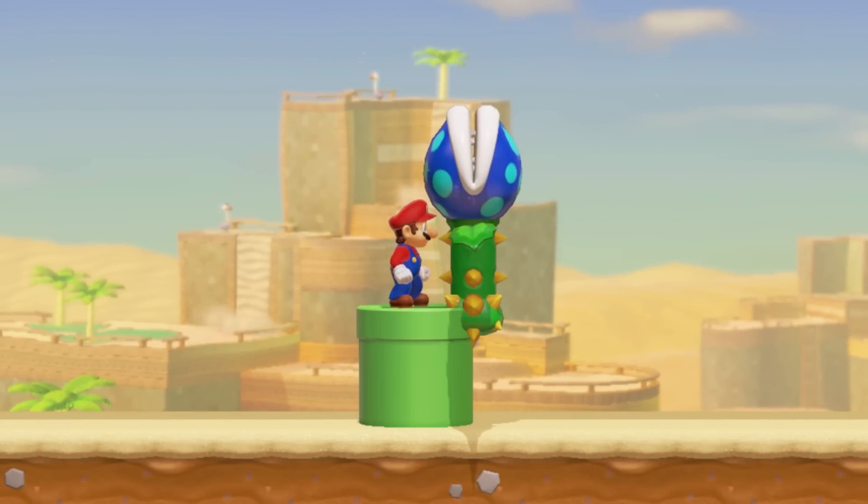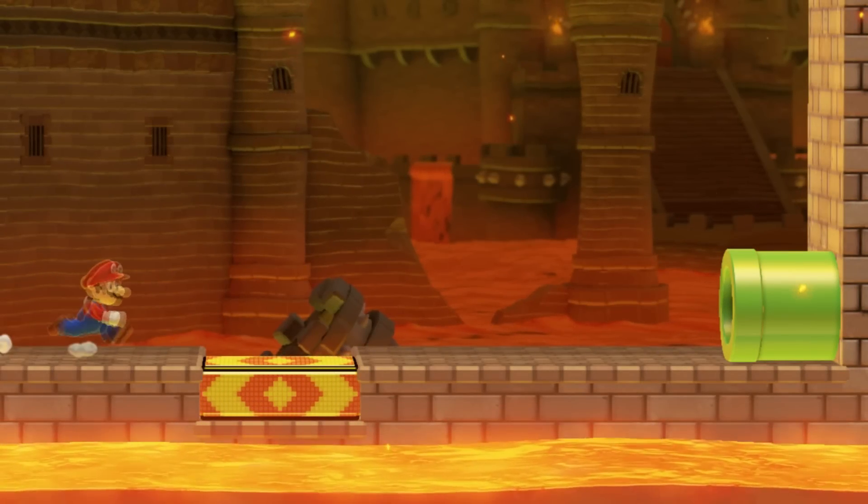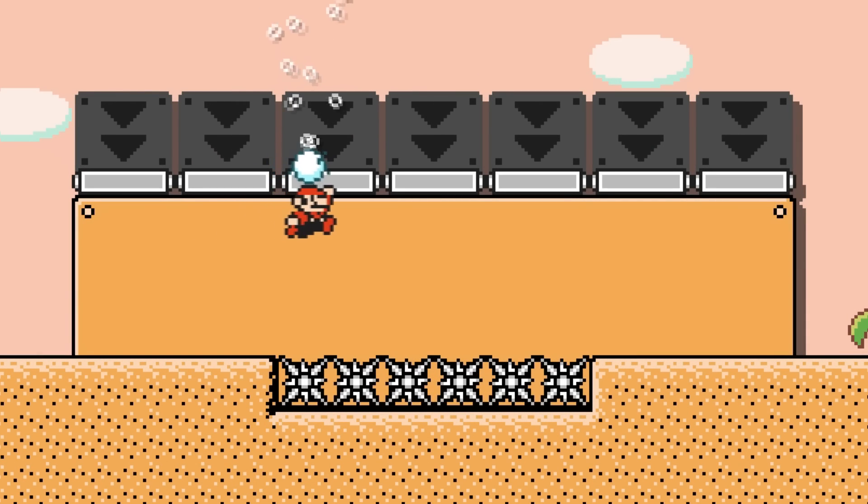Mario cannot enter a pipe when a Piranha Creeper is placed on the side of that pipe. Dash blocks make Mario enter pipes automatically. Twisters can also be used from underneath.